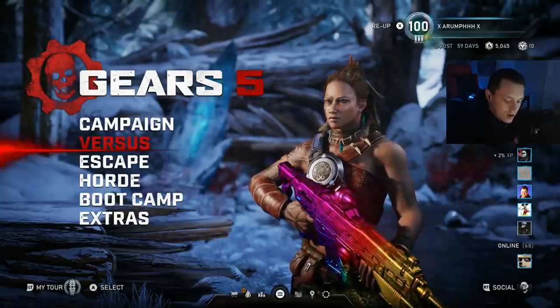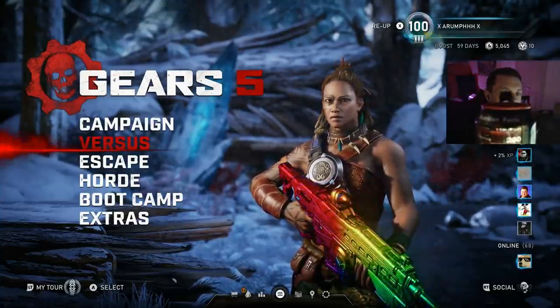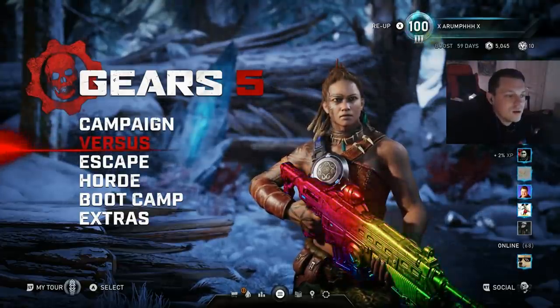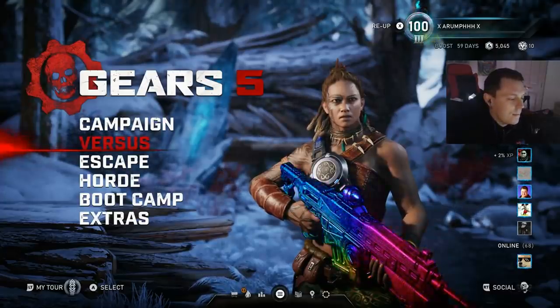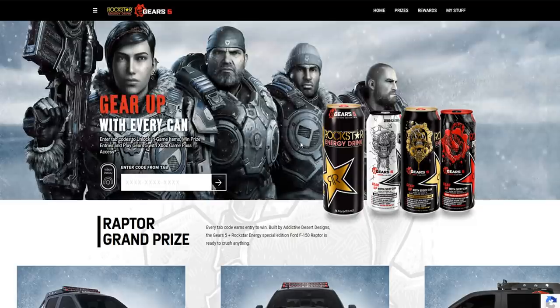I'm gonna open this up real quick and show you guys - you're probably not gonna be able to see the code there, but there is a code on the back of that tab. Let me show you guys exactly how to enter these codes. Here we are at rockstarenergy.com. All you have to do to enter the code is click this picture - you'll have to enter your birthday - and then it'll bring you to this page where you click here to redeem your code on the tab.